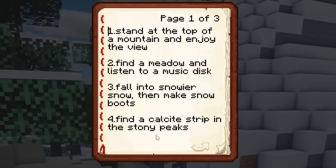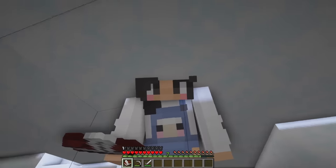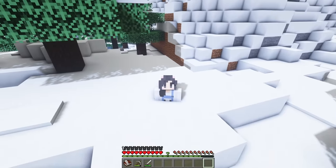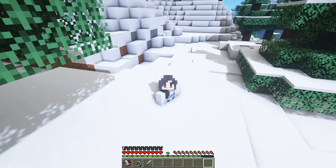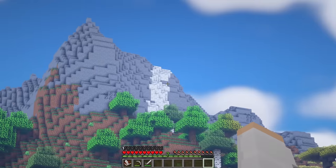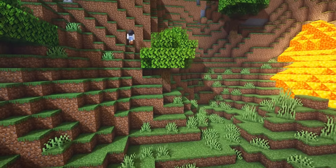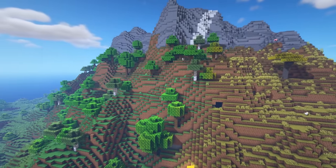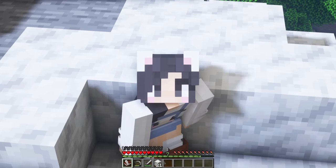Number four: find a calcite strip in the stony peaks. Calcite is one of my favorite newer blocks in Minecraft, and the fact that we can find it not only in geodes but now also in stony peaks is awesome. We're gonna have to say goodbye to this snowy mountain and go find a mountain in a warmer area to get some calcite. Look how cool that is — I must see it up close. The most beautiful building block in Minecraft!